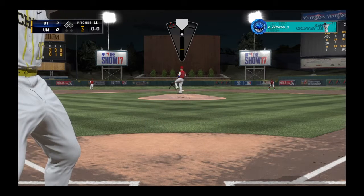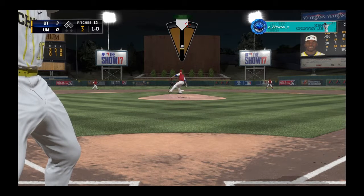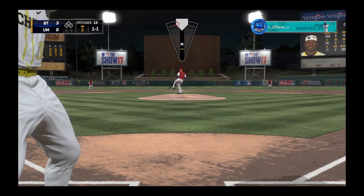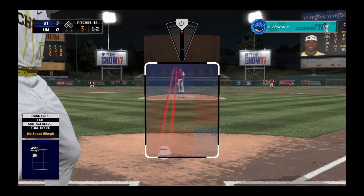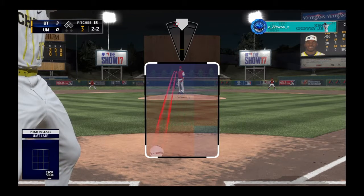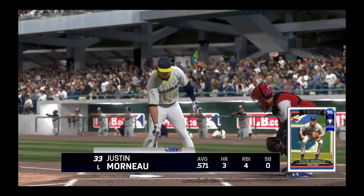He has the all-star Upton leading off. We start him off with a slider — ump doesn't give us a call there. We follow with a high fastball up and in; he's just late on it, 0-2 count. We throw the 12-6 trying to get him fishing, but he holds off. We come back with a changeup in the dirt and get him fishing for the strikeout.